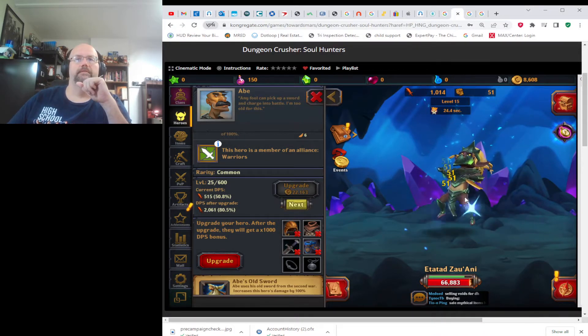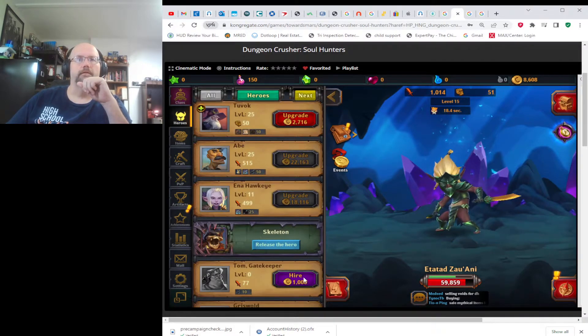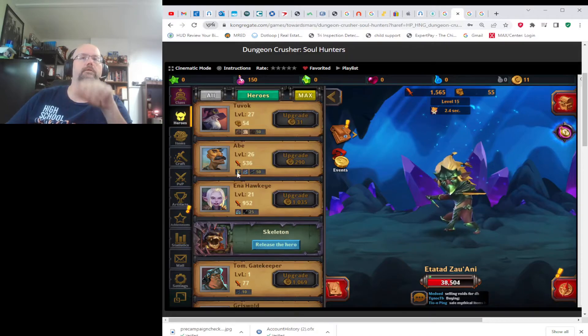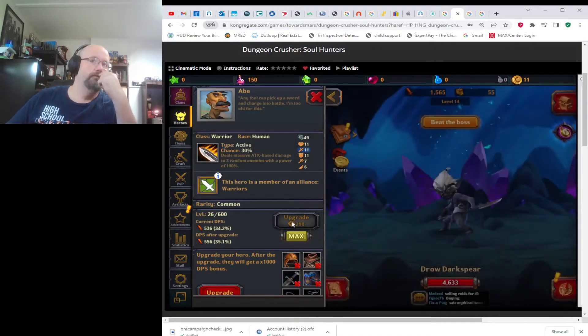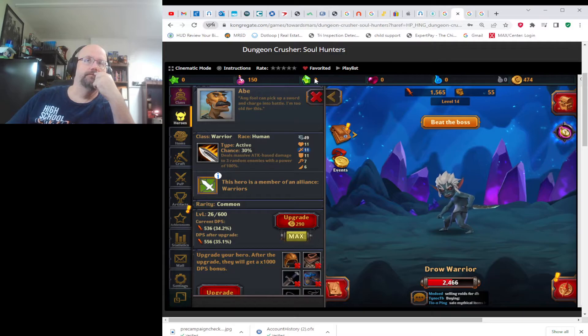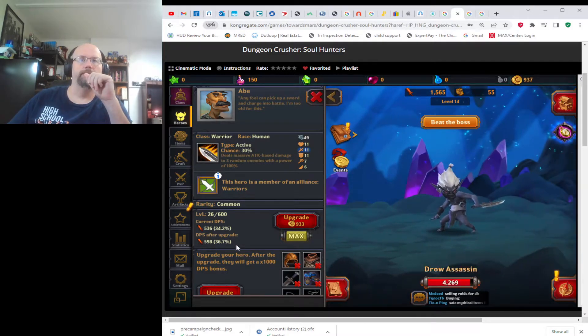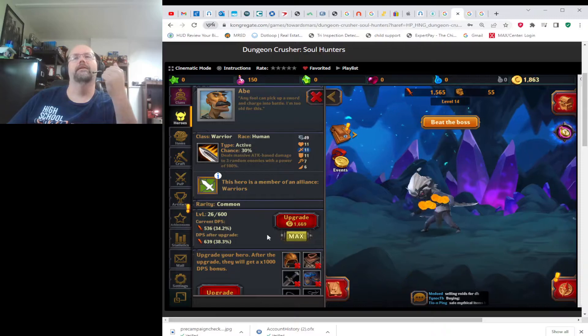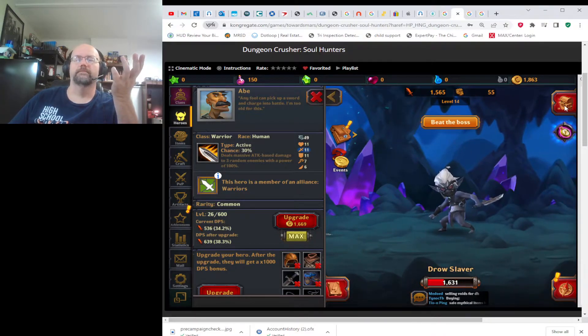If you're at a point where you want to save your emeralds and you accidentally click on the rarity upgrade, those emeralds are wasted and you have to collect them again, which takes more time. If you've been collecting emeralds in order to hire a new hero and you accidentally click on it, then you've wasted those emeralds.